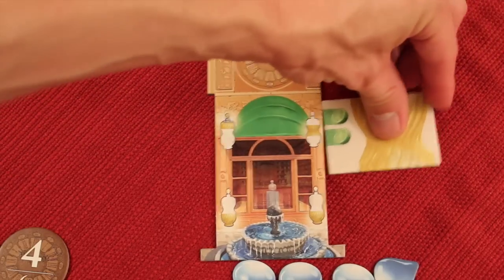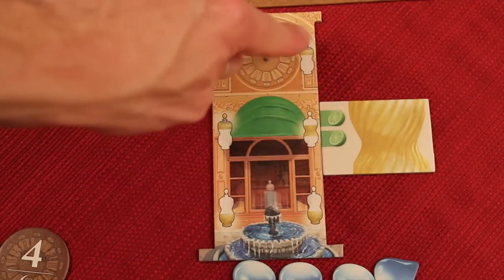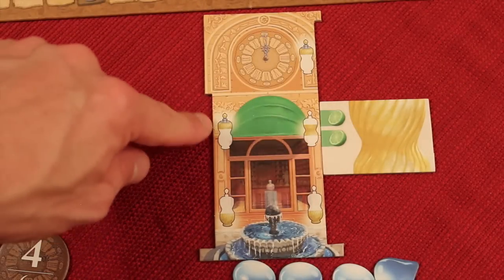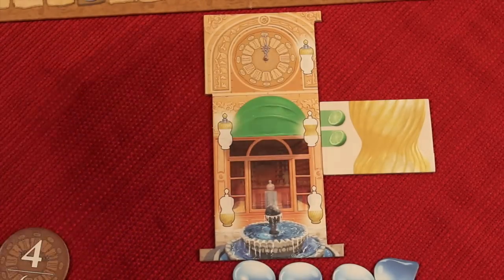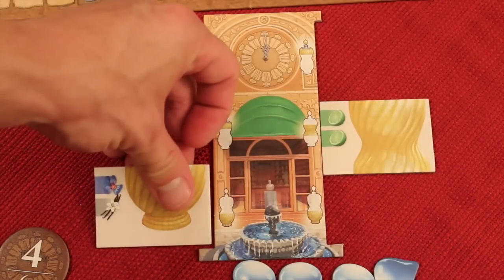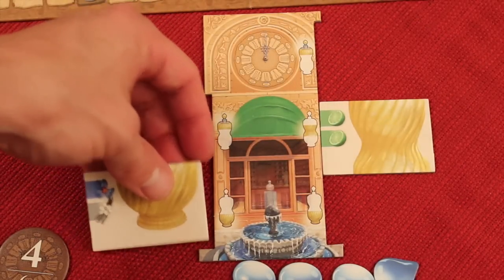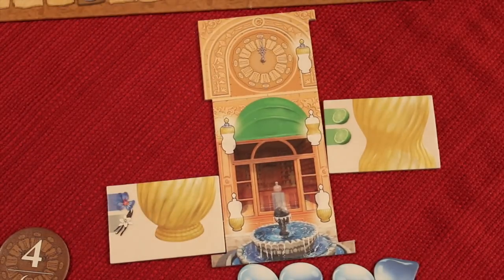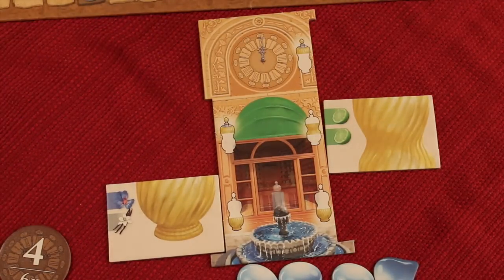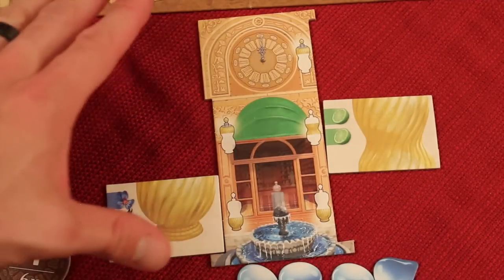Some notes have bottoms, middles, or tops. A major perfume on the right side has a bottom, middle, and top. The left side is just a top and bottom. When placing a note, you can add it to a new bottle or one already started. Once they're set, you cannot move them around.